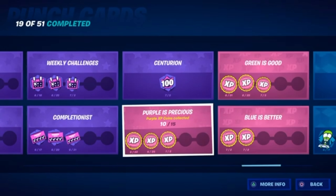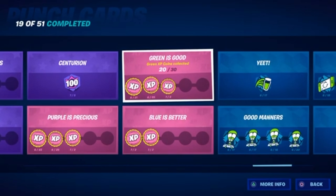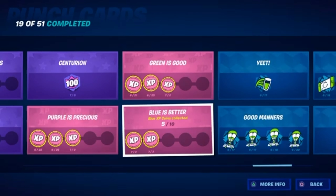This one is to just get purple XP coins. Every week when weekly challenges come out, XP coins come out with them. I did make a video showing where the week three XP coins are. Week one and two I didn't show, but I have every XP coin. Right now there are only 10 purple ones in the game. This one is to get green XP coins — there are only 20 in the game. This one is to get blue XP coins — there are only 5 in the game. Gold XP coins will be coming out soon, so there will probably be another punch card for that. There will be more punch cards coming out throughout the season.